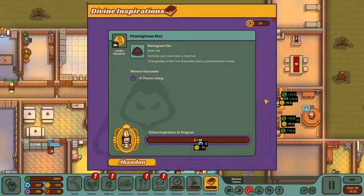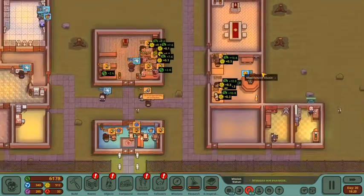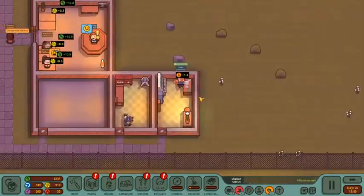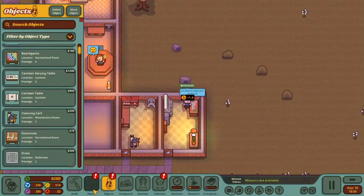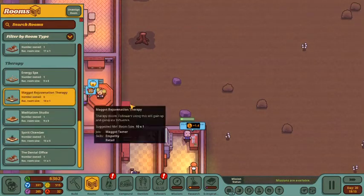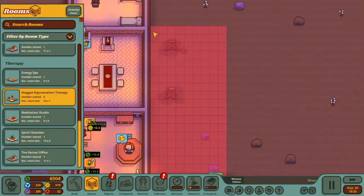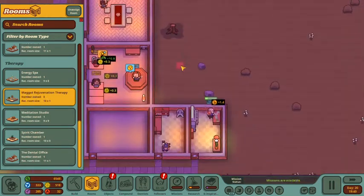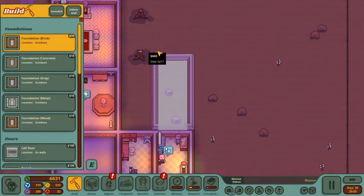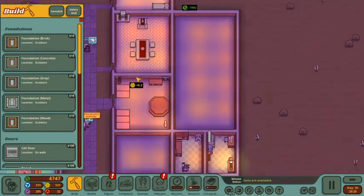Go ahead and get researching on that pentagram hat for us, Tooth McScrubbers. So while our people are working, I'm thinking our maggot rejuvenation therapy room — let's see what it's called — maggot rejuvenation therapy. I'm thinking potentially right here. Let's go ahead and build ourselves a nice room right here, and we might subdivide this room later.